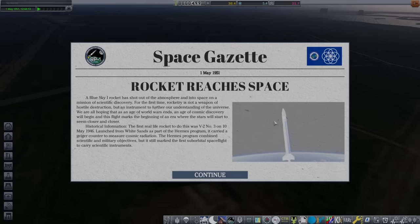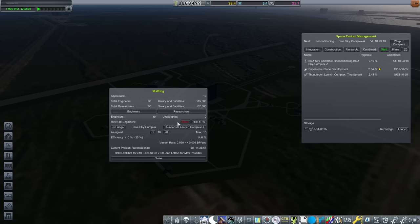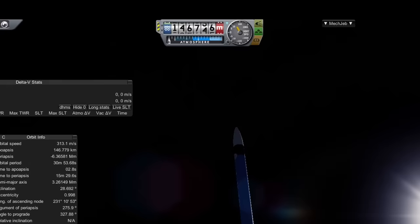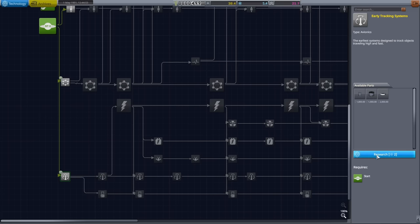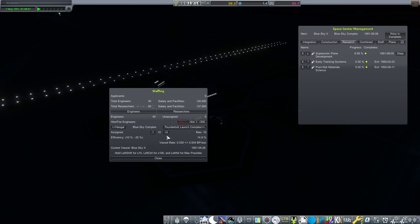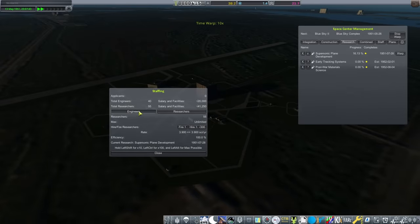Finally, the Karman Line has been breached and we've been to space — for all of about one minute. Completing that contract gave me 10 free applicants, all of which go straight into the Thunderbolt Complex. Not only did we pass the Karman Line, but this rocket also made it ever so briefly to space as defined by RO, which gave a few altitude records as well as netting me some much-needed science, which was spent immediately on early tracking systems and post-war materials science. In order to complete the suborbital program, tracking systems is going to be vital, as the biological sample is locked behind it.